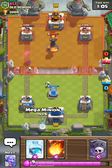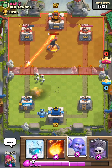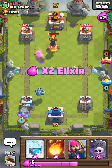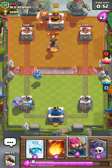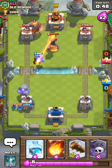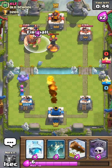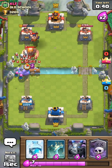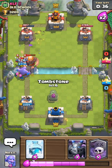Now we'll use our mega minion in the back. He just used his fireball. We'll use our bowler. He placed his giant, so we'll back up our bowler with the archers. We'll fireball all that, and we'll also log this. Oh, it was a perfect log.